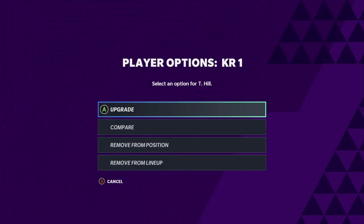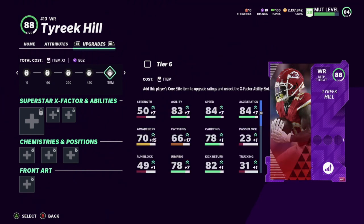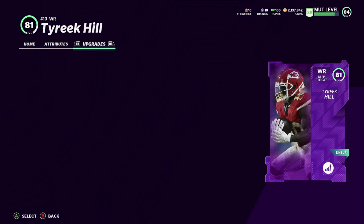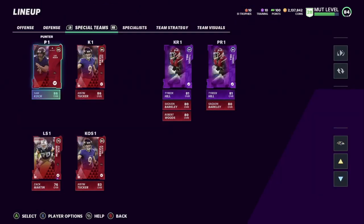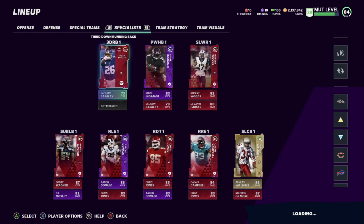Tyreek Hill I also need to power up. Let me check his speed — yeah, his speed is still 84. If I power him up I can get him to 89 speed, so I'll probably do that. We also got Justin Tucker, our specialist, and our kicker.